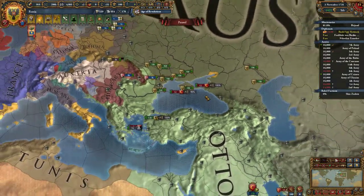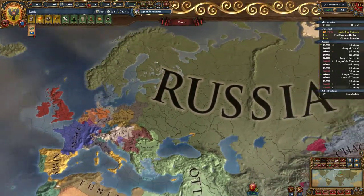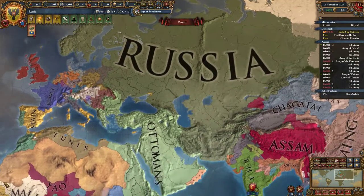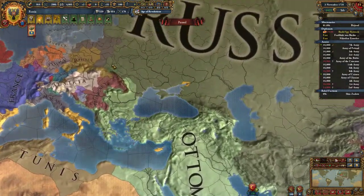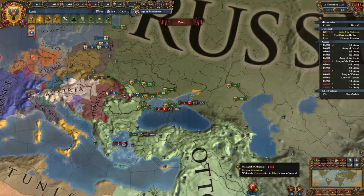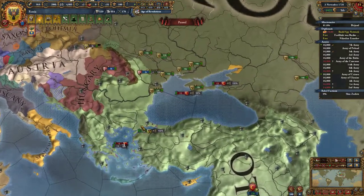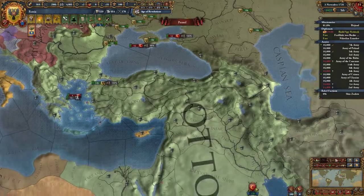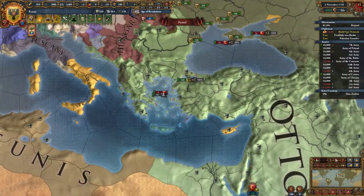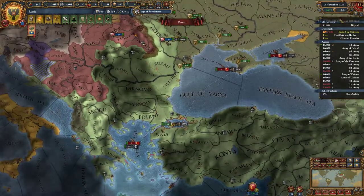Welcome back to an all-new let's play Europa Universalis 4 with our Russian imperialistic campaign. We are obviously doing very well despite taking negative 45 ducats per turn. We are continuing the Russian-Ottoman imperialistic war, and with a powerful navy and formidable defense I think we are going to be able to siege down their capital very soon.